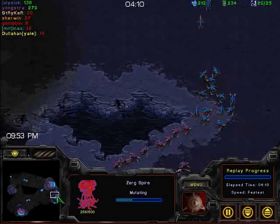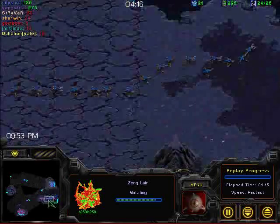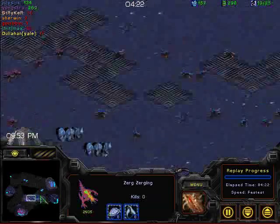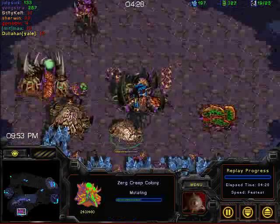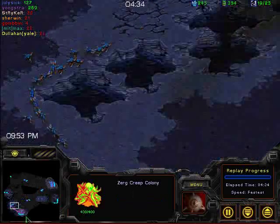Notice that Jungstra already has a Spire going up — it's already almost half done, whereas July is still not even done with his Lair. It looks like he's got speed about the same time as Jungstra — yeah, he's got speed also. So both players have speed, and they're both rushing towards Jungstra's base. Jungstra is putting up a creep colony. He's going to need it because right now there's a lot of lings bearing down on him.